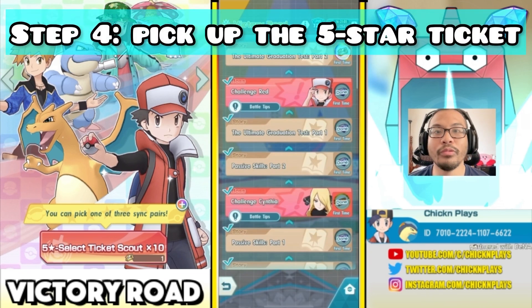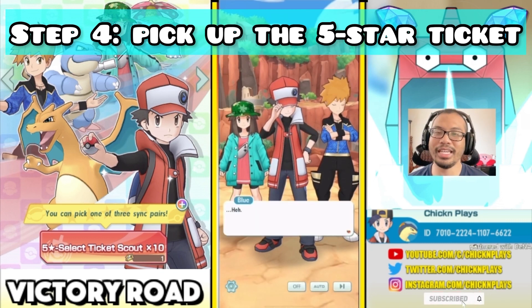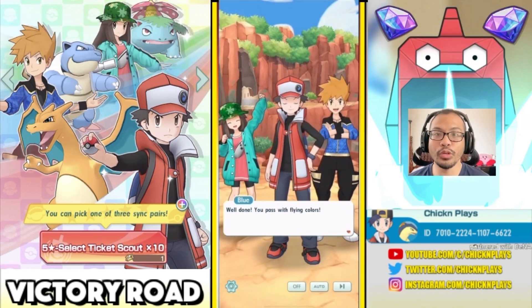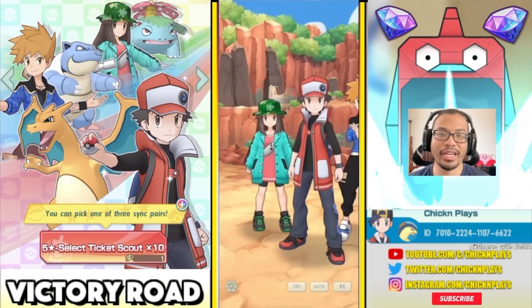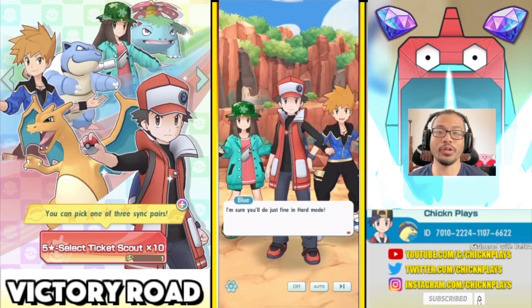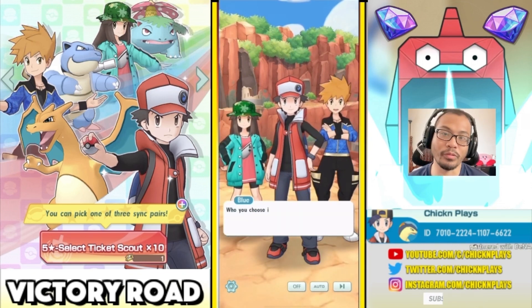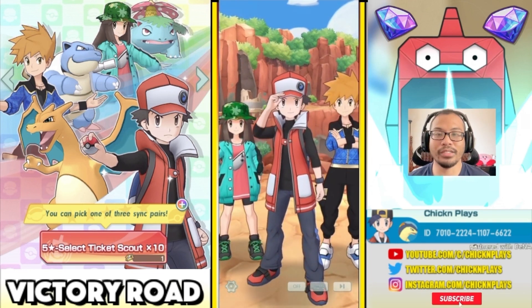The Ultimate Graduation Test Part 2 is where you can finally receive that 5-star select ticket times 10 to choose one of these Sync Pairs, and they can join you on your journey. The choice is yours — you can either go with Cygnus Suit Red and Charizard, Cygnus Suit Leaf and Venusaur, or Cygnus Suit Blue and Blastoise.